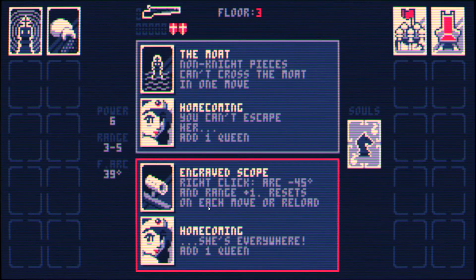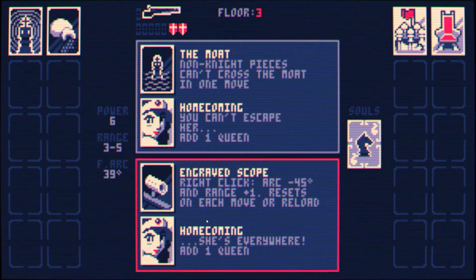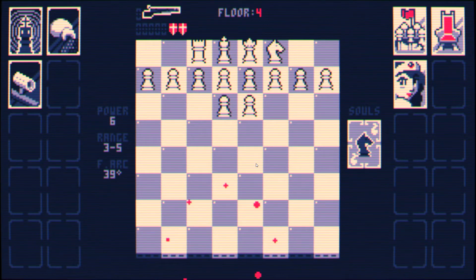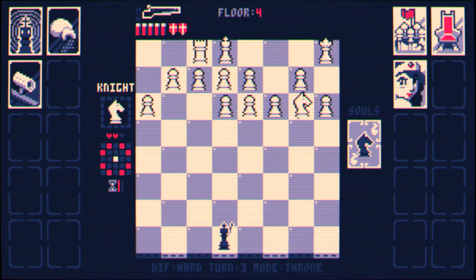It's important to note that the engraved scope doesn't do anything if you don't right-click. The mode is also very good. I'm doing this partly because I need the achievement, partly because I think it's just very cool. But I don't think either option is bad. Let's kill the knight first — well, we could have killed the knight.